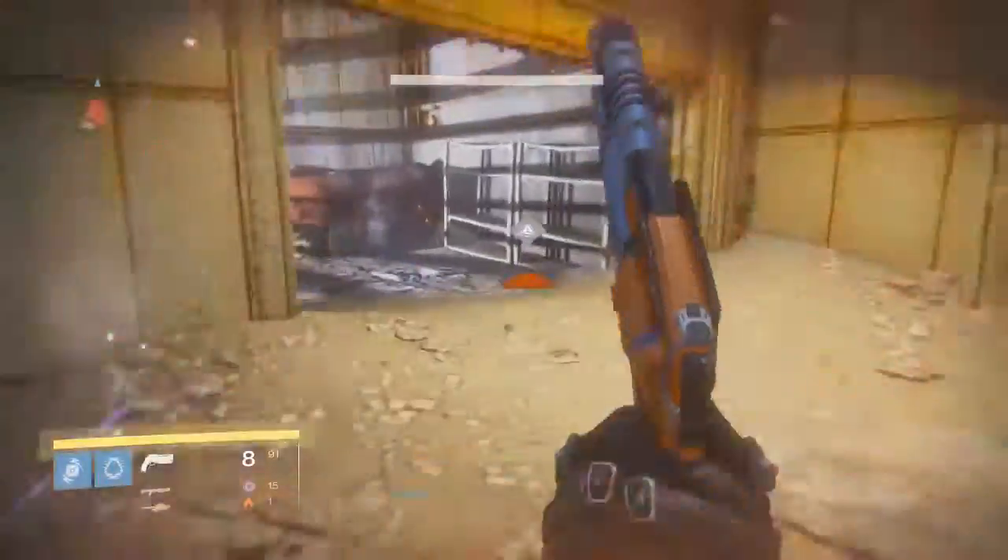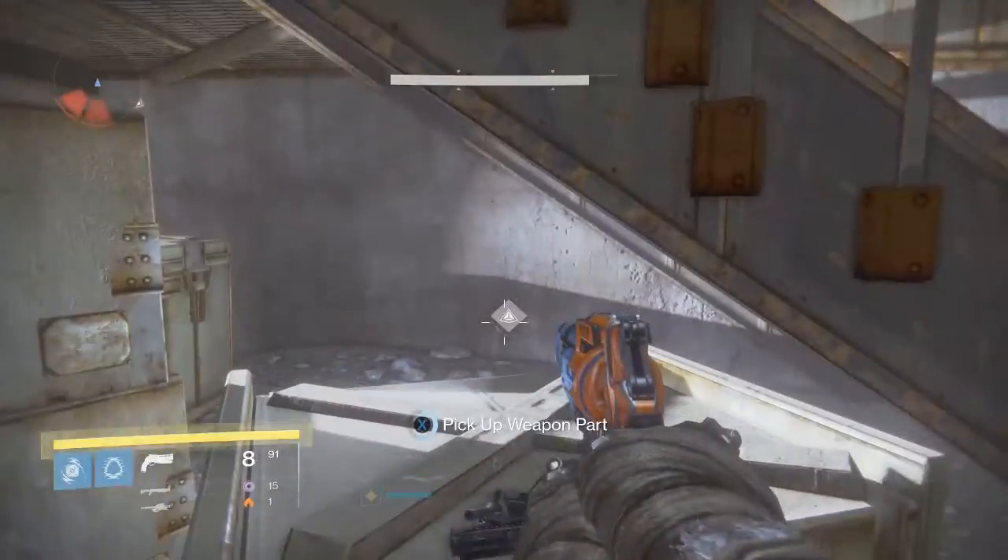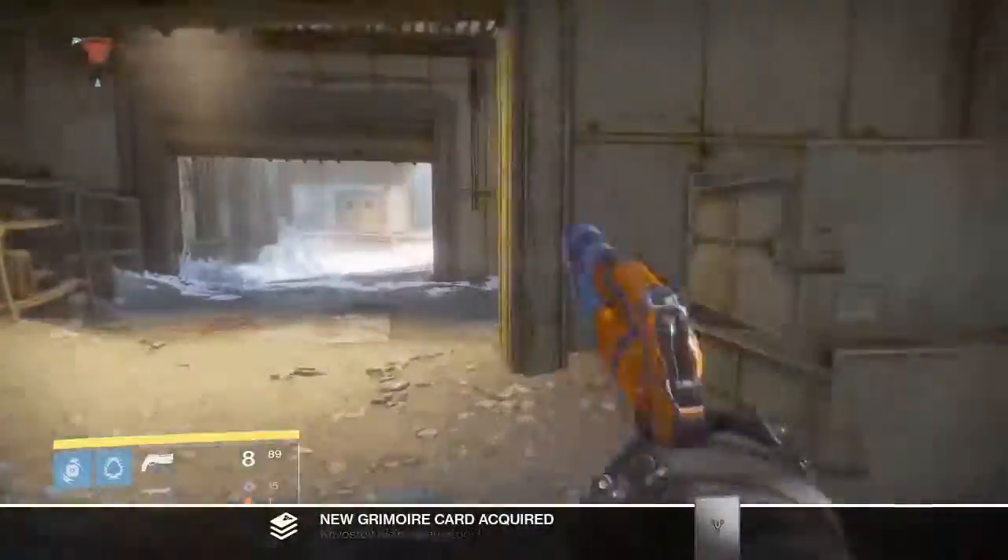Go ahead and hop straight into patrol on the Plaguelands, then head all the way to the right through the building and then through the divide into the room where you first got your ship in the main story.